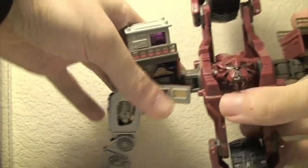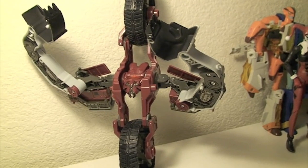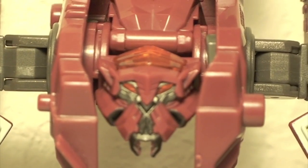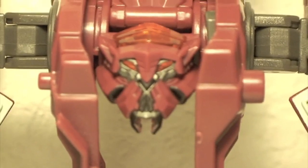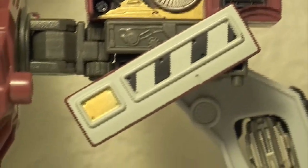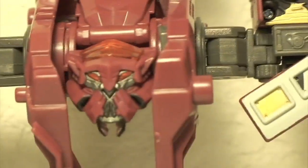There you have Voyager Demolisher back in robot mode. The amount of detail on this figure is really nice — I really like his head sculpt. He also has light piping with very orange eyes. He has rubbery plastic treads, nice silver paint, and silver spinning gears. The paint gives him a really dirty, battle-worn look — I really like the detail in these new movie figures.